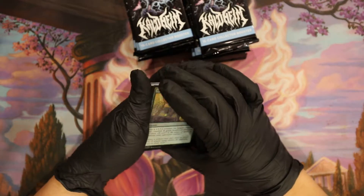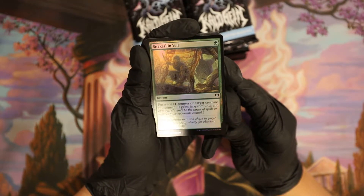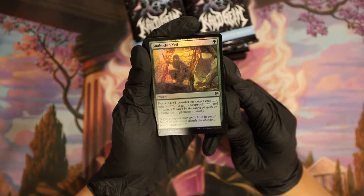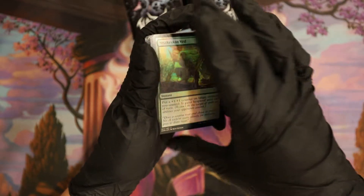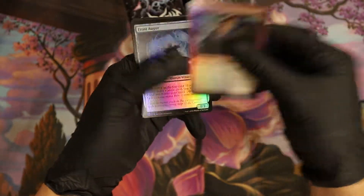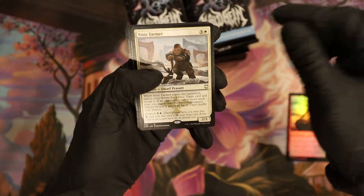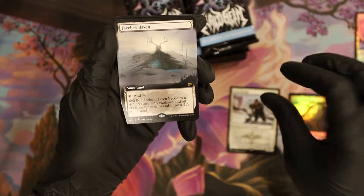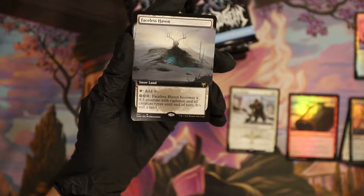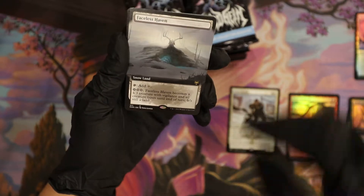Is it now like 40 bucks? This can't be right. Yeah, the extended art Phyrexian is like $50, the showcase is like $50, and then the regular's got to be about $40 — actually it's about $46. Free release foil $46 — how's that right? First extended art faceless haven, Phyrexian $60, showcase is $50, regular is $40.